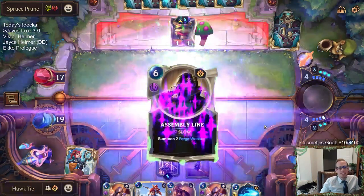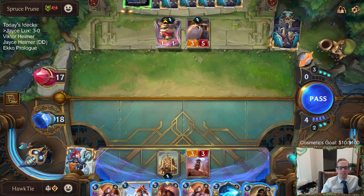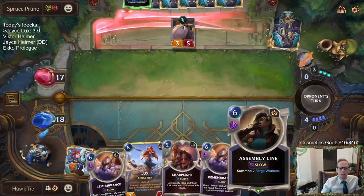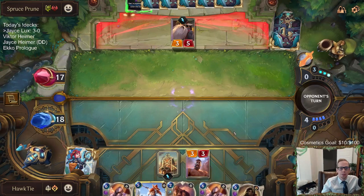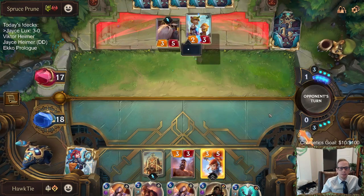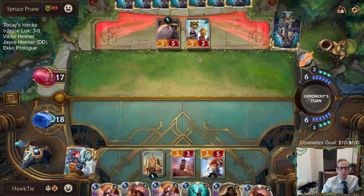We're talking about the Prismatics - we just had a rare Prismatic upgrade to epic, which doesn't actually feel like an upgrade. Champion's the best prismatic of course, then it's champion, then rare, then common, then epic - epic's like, there's not tons of great epics. We're going to go ahead and Mystic Shot this Teemo and hold on to Remembrance. I want to have Lux in play before we start doing all that kind of stuff, and just hoping they don't have more removal for Lux. It's not really worth attacking with Lux and then they Pokey Stick it.